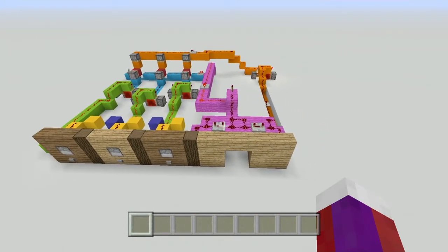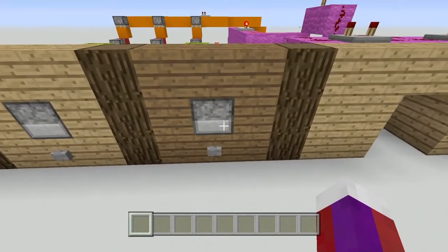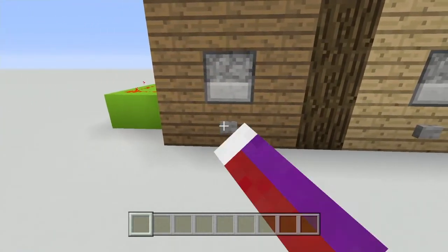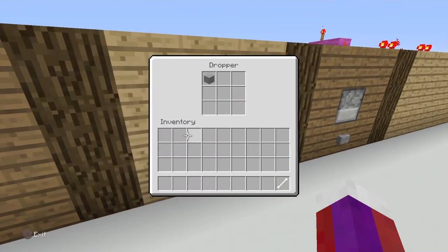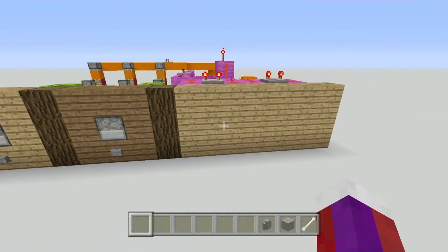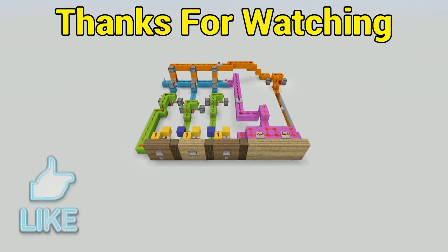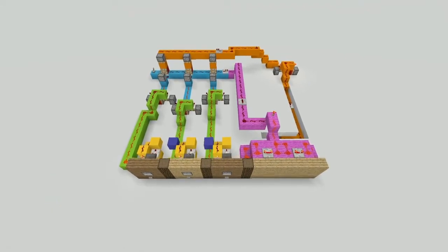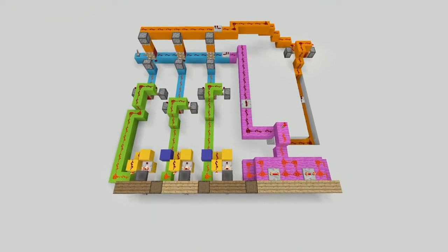Whenever you come out of your room and want your door shut, press each button for however many combinations you have to reset it, then go into each dropper and take out your item so nobody can use it to get into your room. I hope you enjoyed this tutorial and it helped you out — let me know down below how many combinations you used on your door. Thank you so much for watching and I'll see you all next time.